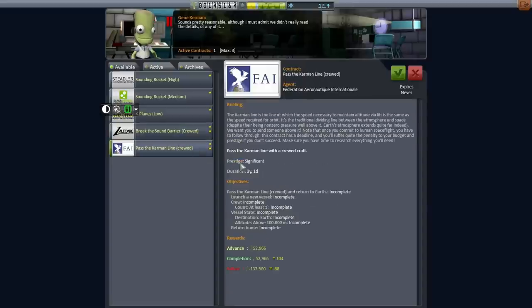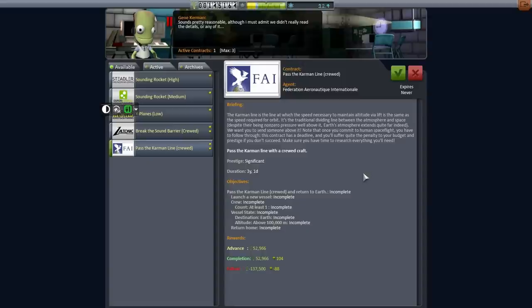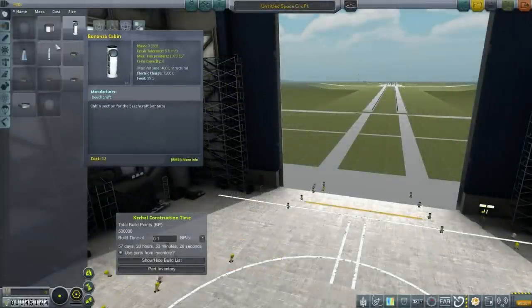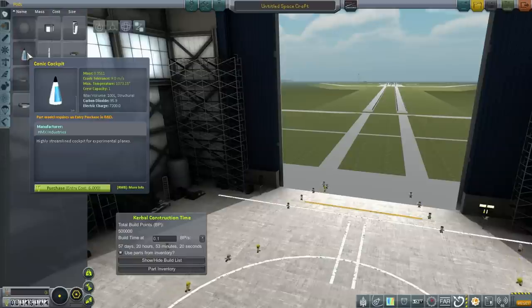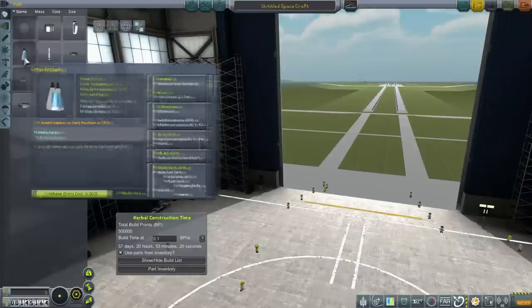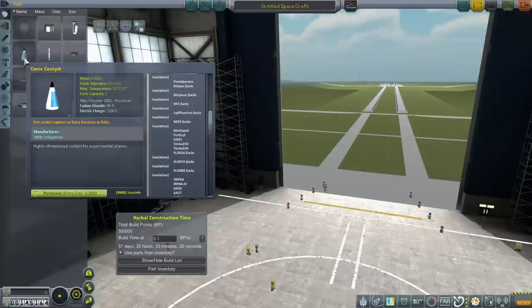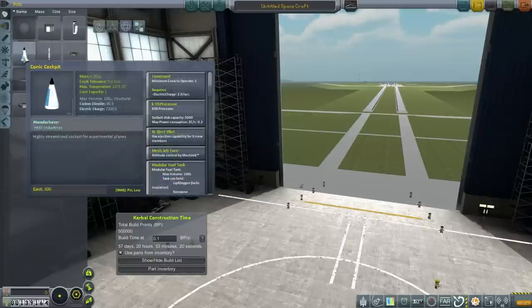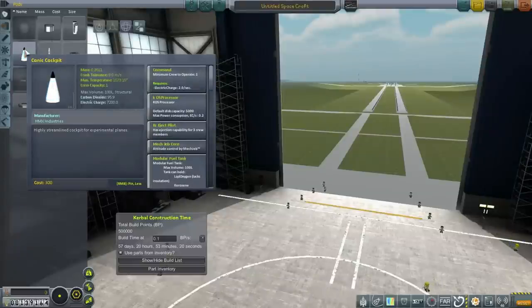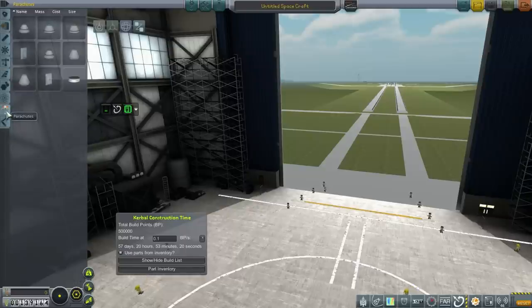Instead of starting the three-year clock ticking, let's look at the situation in the VAB and see what kind of craft we can cook up — something simple with a probe core as well, just in case, especially for testing purposes. As far as crewed pods are concerned, all we've got is the Beach Monanza cabin, which we probably shouldn't use, and this conic cockpit for experimental planes. This cockpit doesn't say anything about not working on top of a rocket, and it has ejection seats which is good.